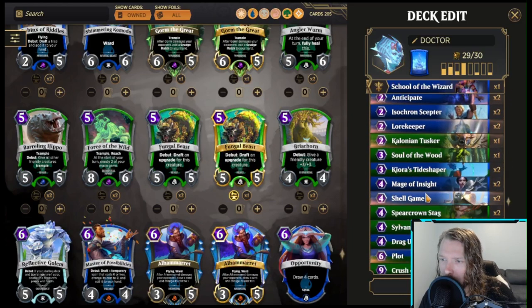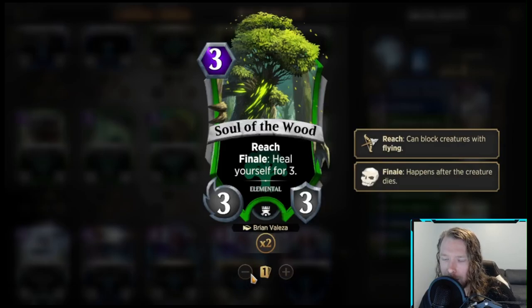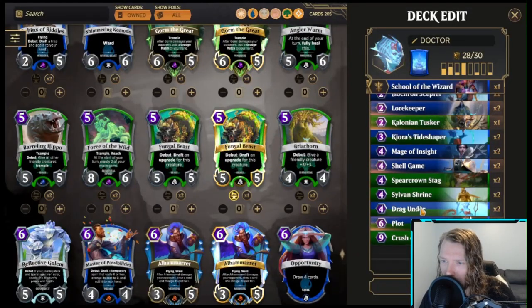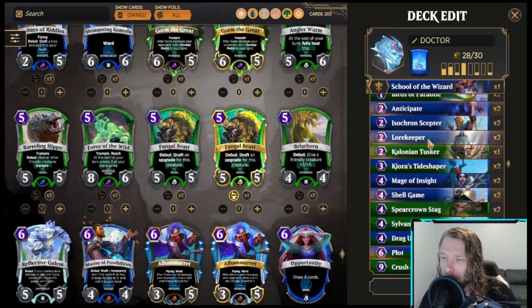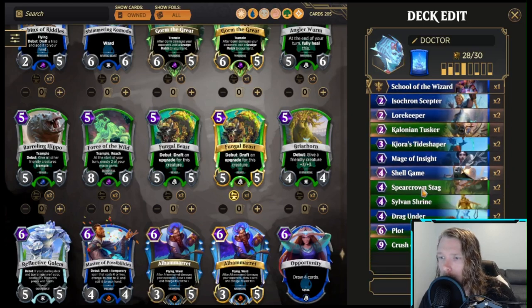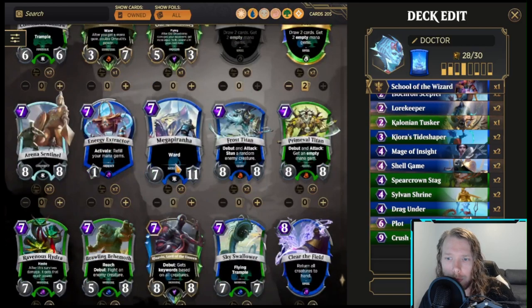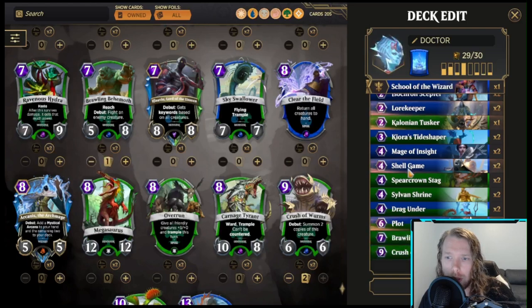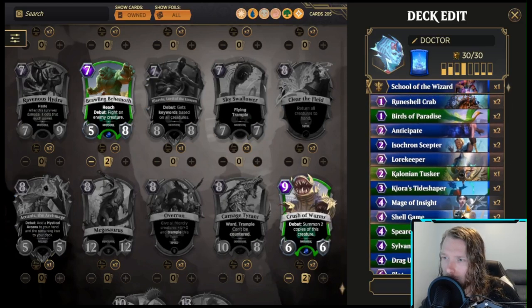I'm a little light on interaction — or maybe not so light. We do have Drag Unders, Shell Game, and Scepter that will give us cards to interact with. We've got Stag. I'm a big fan of Behemoth, so we're going to go with two Behemoths. Still only one Tusker — I want to fix that.